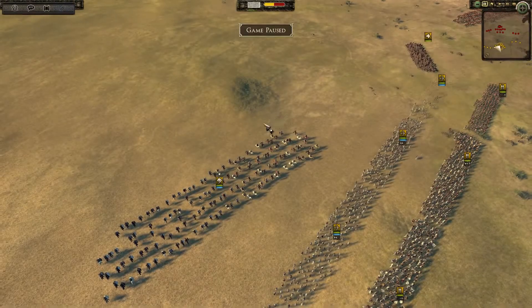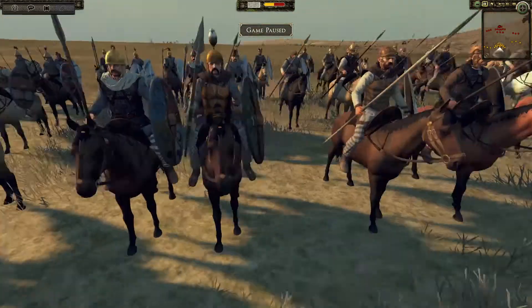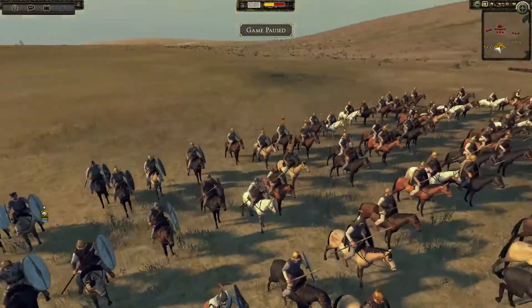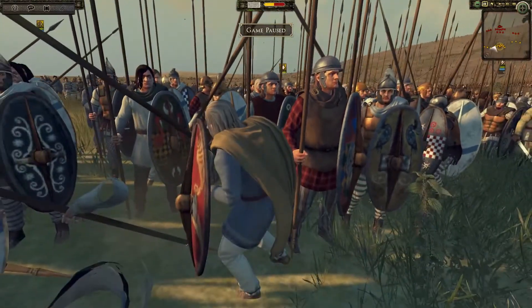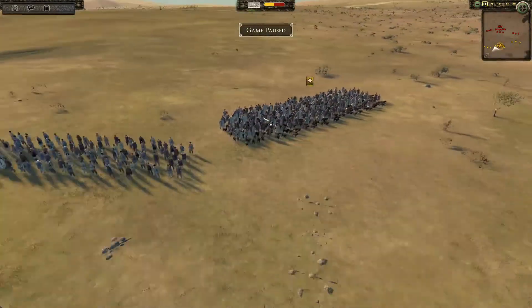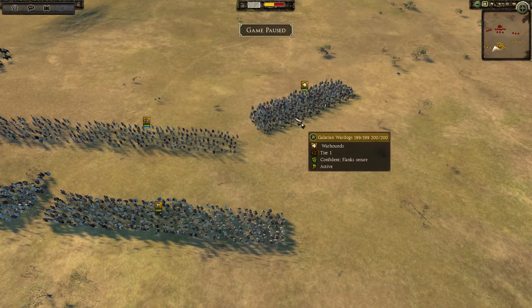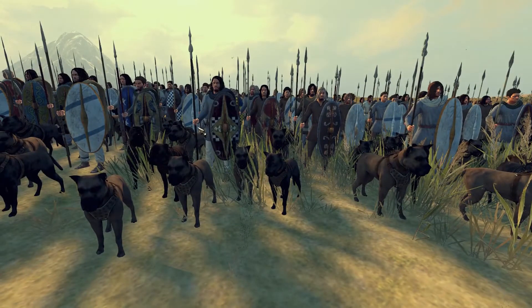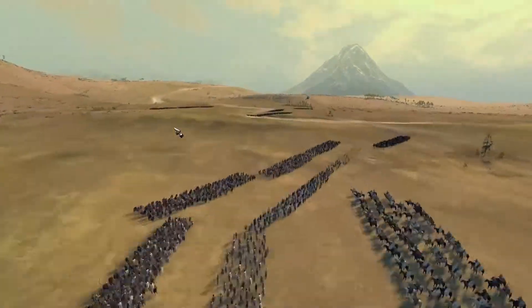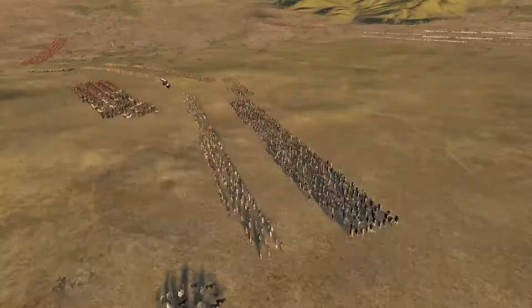Behind them we have our general, the Galician Guard Cav. I just like the way Galicia looks — obviously very barbaric, but really heavy and good-looking barbarians rather than just standard crappy barbarians. Last but not least, I actually have a couple of units of Warhounds — Galician War Dogs. I've never used Warhounds in battle before. I didn't really expect them to do much; I just had some extra funds left over. But we'll see what they do.